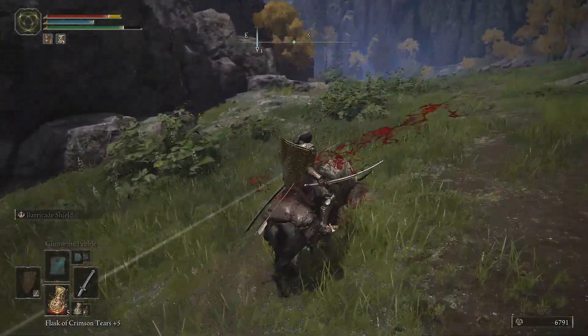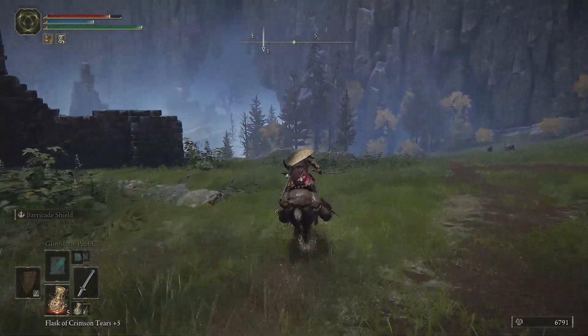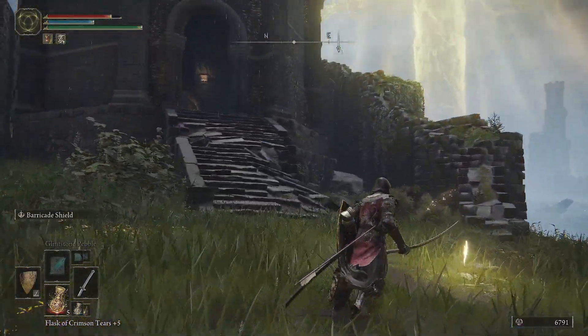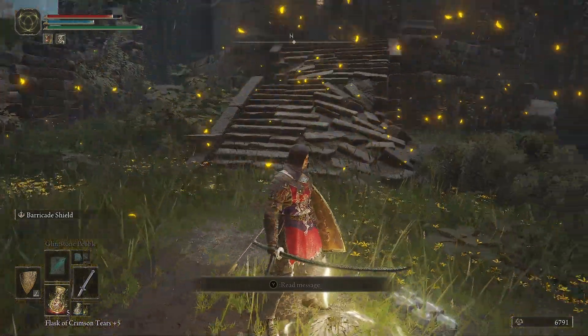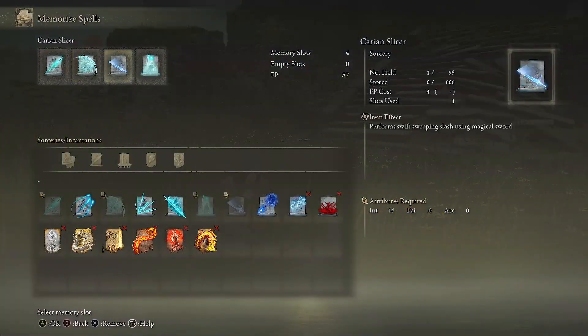He nearly shot me then — oh, he did. Bugger. The last time I came across one of these towers, it was a wizard's tower. And it gave you a memory stone, I think is what they're called. It just gives you more spells.